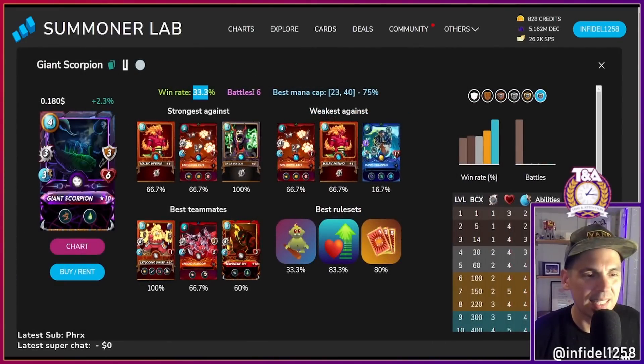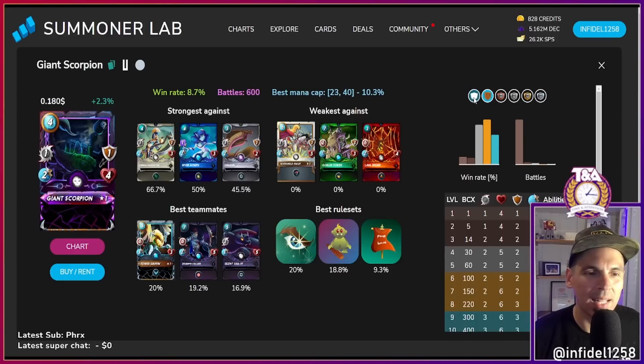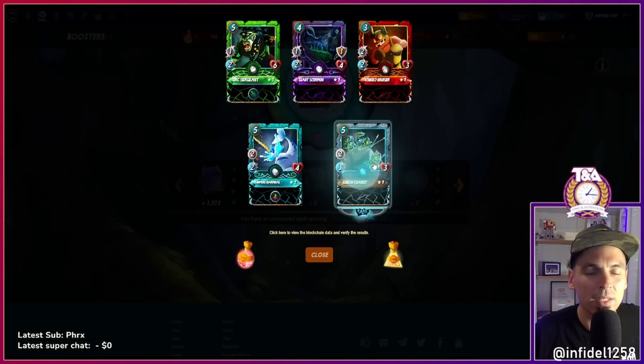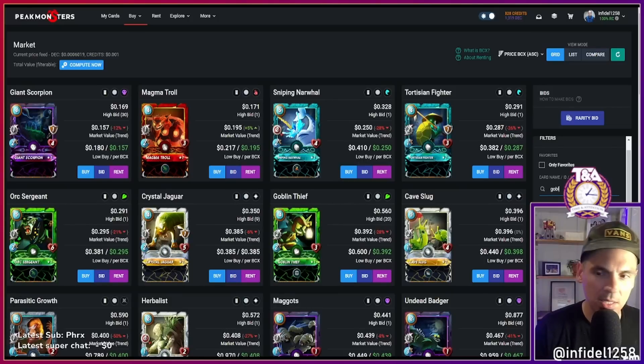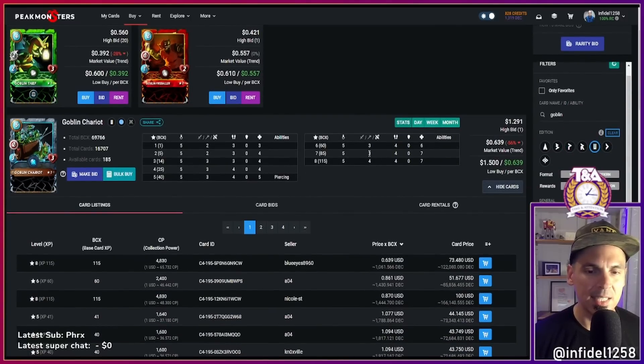Giant Scorpion: 33% win rate, six battles at Diamond, four at Gold, 18 at Silver, 28 at Bronze, 600 total battles — but that includes probably tons at Novice. Come on — gold foil rare? Nope. Goblin Chariot's a strong card though — fast, neutral archery damage, goes well with Sloan. I'm guessing five bucks — only a buck fifty! If you use Sloan this is a card to strongly consider. Piercing and decent damage at Silver and Gold, gets really serious at Diamond. Excellent card, and being neutral it fits right in with your Sloan builds.